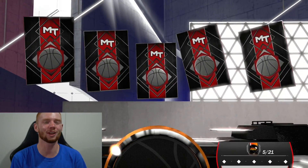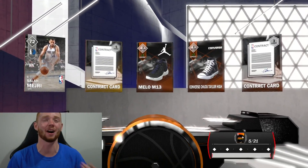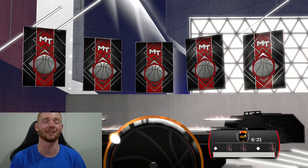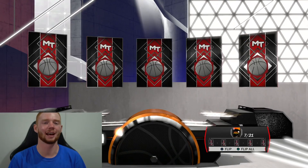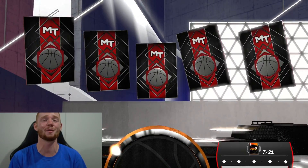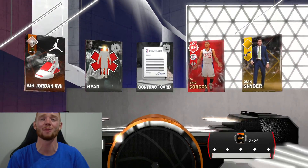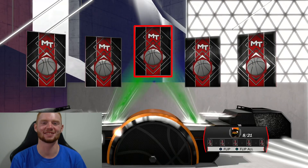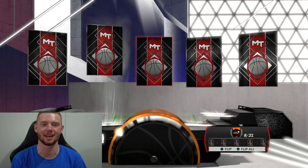Next pack up, not getting too much — got one ruby so far and that's it. Hopefully we can get something good in this pack opening because to be honest, my last promo packs really haven't been that good. Like I've got a few amethysts and that's legitimately it. Last time I did get a diamond, but it was a moments player. This time we get Eric Gordon, who looks like a beast, and he also has a dynamic duo — they're just adding them left, right, and center.